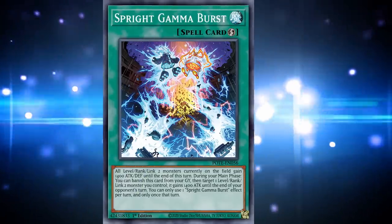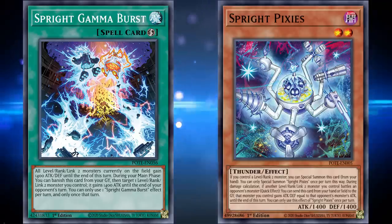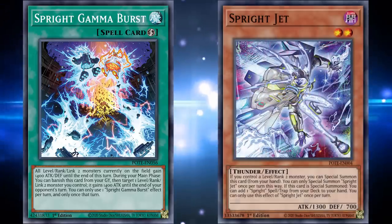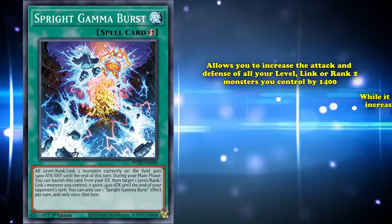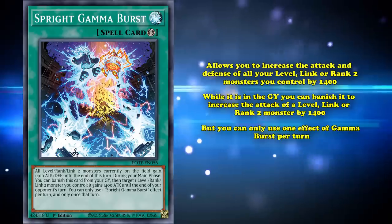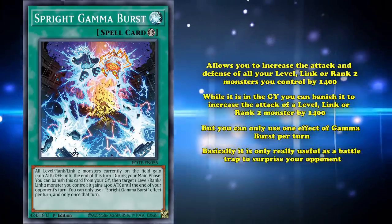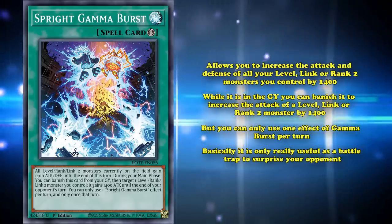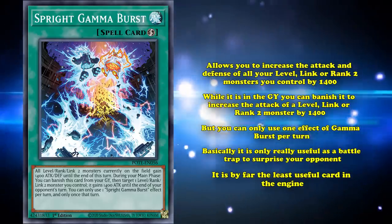Sprite Gamma Burst is the least played of every Sprite card, often not played even in the most expanded Sprite strategies, as it has less versatility than even Pixies — at least Pixies is a level 2 body. But it can still be searched off of Jet, and it's a quick play spell which allows you to increase the attack and defense of all your level, link, or rank 2 monsters by 1400. While it's in the graveyard, you can banish Gamma Burst to increase the attack of all level, link, or rank 2 monsters by 1400, but you can only use one effect per turn, so you can't stack them. Gamma Burst is only really useful as a battle trap to surprise your opponent or to establish OTKs faster on an open board, and very expanded Sprite engines might play a copy in the side, but it's by far the least useful card since it doesn't provide interruption or level 2 bodies.